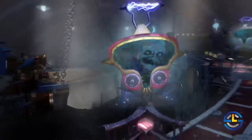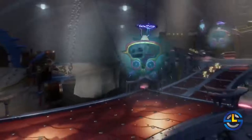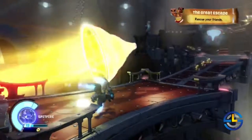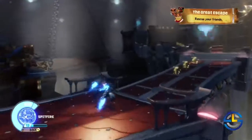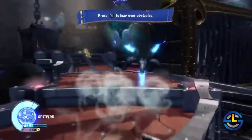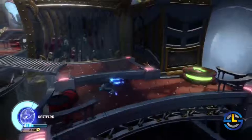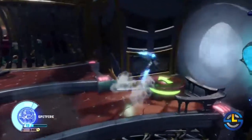Here we are in chapter one, the official beginning of the game. Our car will drop us off and then we're on foot, just like any typical Skylanders game. Most of this level is a basic tutorial level — there will be some bad guys, but not a lot.